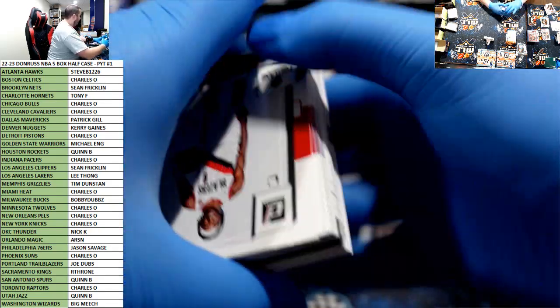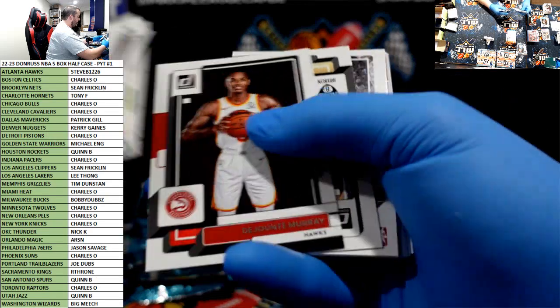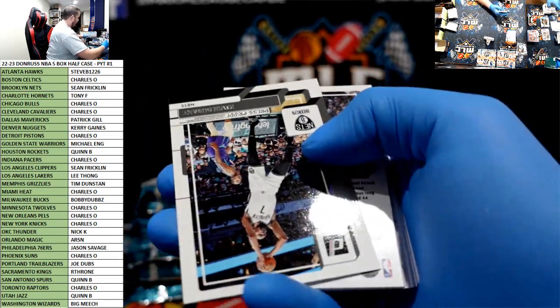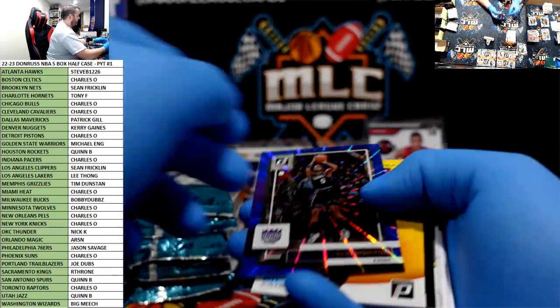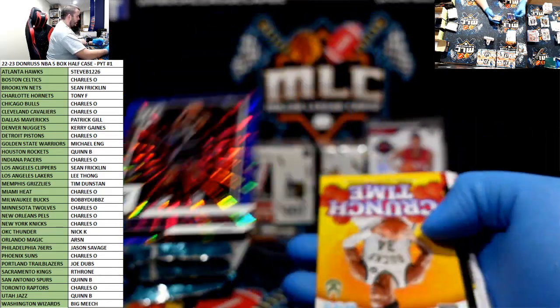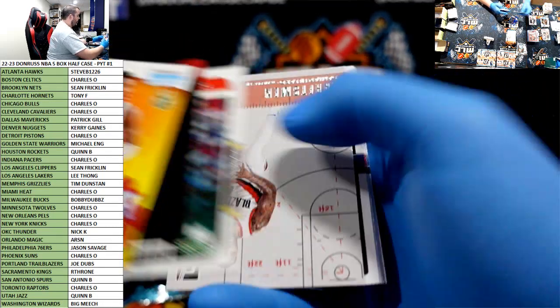Damn — not a hot case with all next days. Don't believe that's a thing, but that would be dope. KD press proof for Brooklyn. The Aaron Fox to 49 for the Kings — want that to be a rookie, damn it. Giannis, Zion Net Marvels.